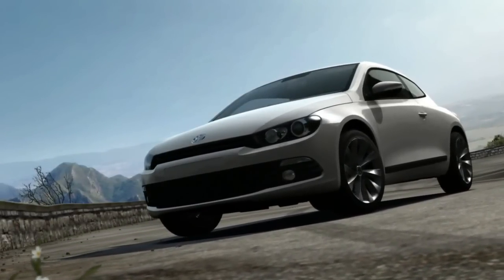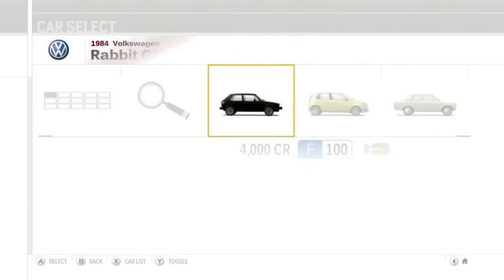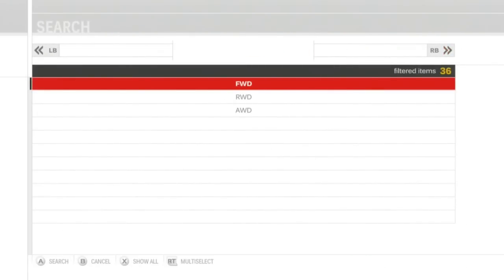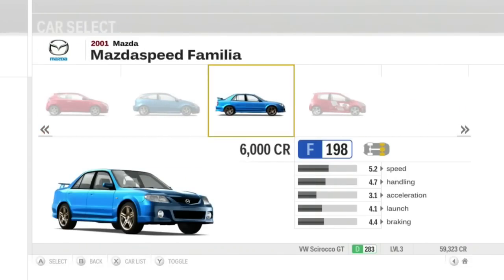Welcome to Let's Play Forza Motorsport 3 Part 6. In this segment we're going to buy a car, so let's do some searching here. First up, F-Class, and then we can search within this F-Class search for a front-wheel drive car. Go all the way over to the list, and we're going to buy this Mazda Speed Familia. Apparently it's also known as a Protege.